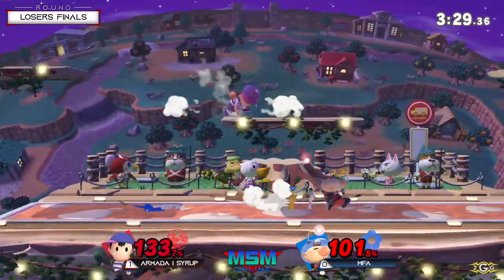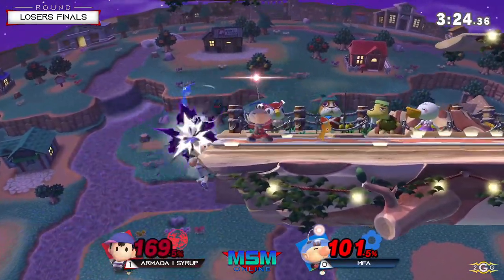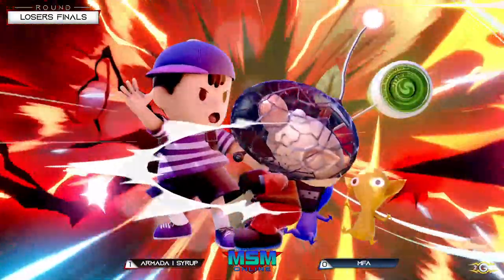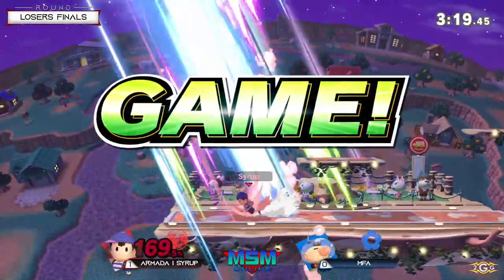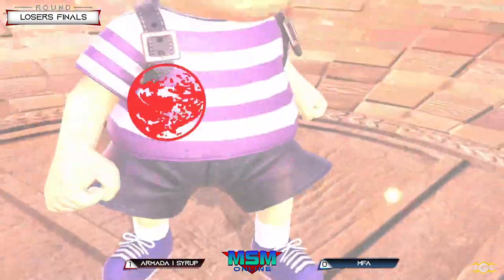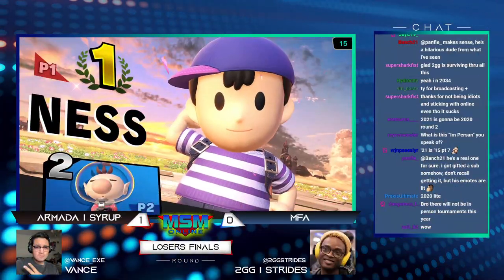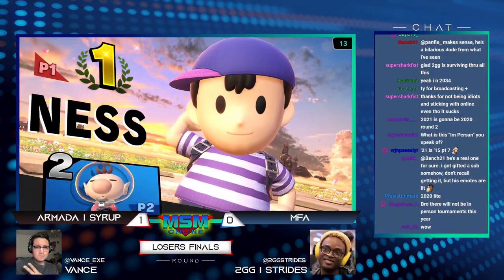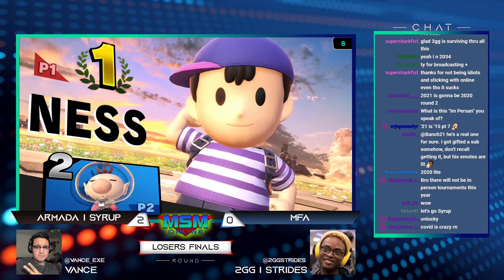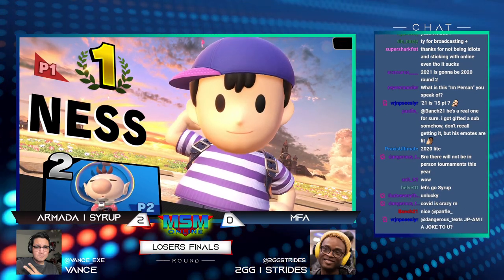Seraph trying to get out of there. Good on Seraph to understand — MFA wanted to grab him, so he didn't give him that grab. Nice PK Thunder from the white Pikmin — oh, the up smash! What a callout! MFA was not ready for that. Seraph's ledge movement while he was stuck in the corner on the left side was actually so good. He didn't panic, he didn't give MFA any free rolls, he didn't play scared at all — he just found his opening and played patient. That was really nice.